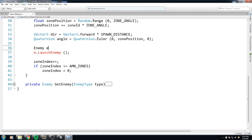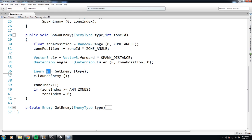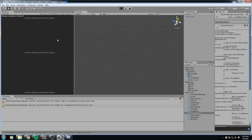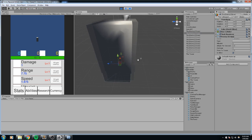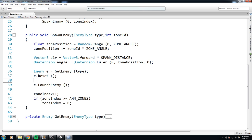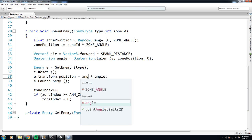With that coded, we say `Enemy e = GetEnemy(type)` — it might be an existing one or a new one. In both cases we call the reset function on it. Let's give this a try. Oh wait — we forgot to assign a position, so enemies are spawning on top of our tower. Let's fix the position: it was a quaternion direction times angle. Actually it's the other way around — the quaternion times the vector, not the vector times the quaternion.